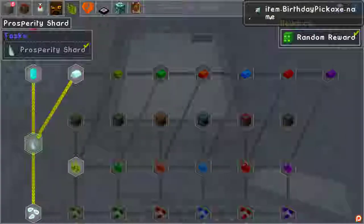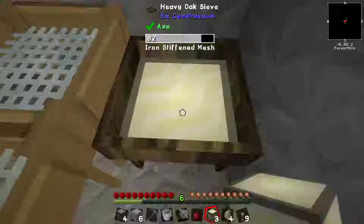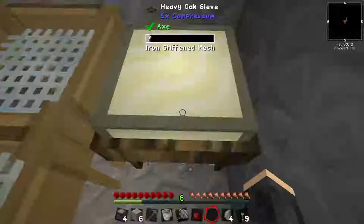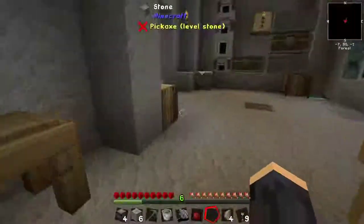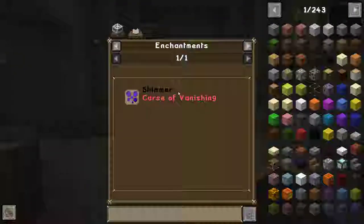What did I get? Birthday pickaxe.name - cool. Item.birthday pickaxe.name is my favourite pickaxe. So I'm going to sift through this just to show, and see if we get any prosperity shells. This is sand by the way. I was going to compress it into dust and see if we can get some more redstone. Does this tell you? Yes. No. Shimmer. Cool.